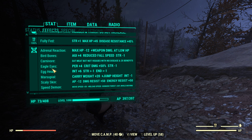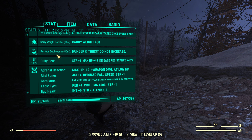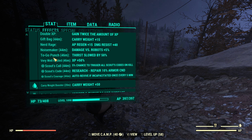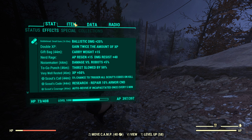Mutations: Adrenaline Reaction, Bird Bones, Carnivore, Eagle Eyes, Egghead, Marsupial, Scaly Skin, Speed Demon. Fully hydrated and fully fed because of Perfect Bubblegum. We also have a Bobblehead Small Guns for 20% ballistic damage.